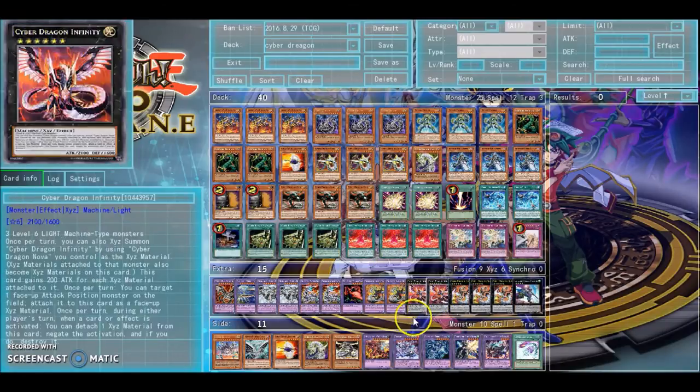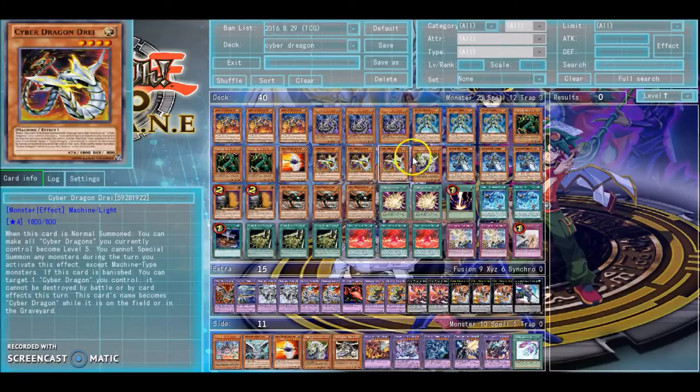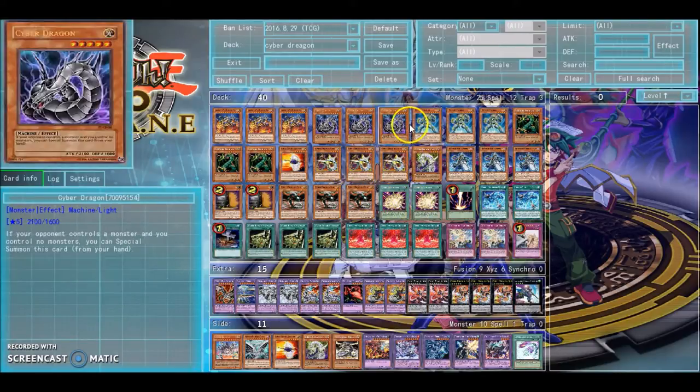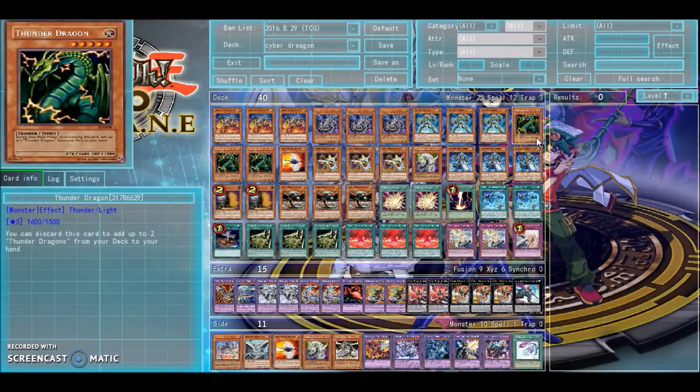It has Rampage as like a just-in-case, you get your Overload Fusions and your Cyber Dragon's Engrave. And yeah, just if you hear my friend there in the background snoring, just don't mind that.